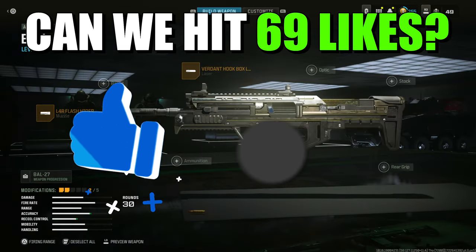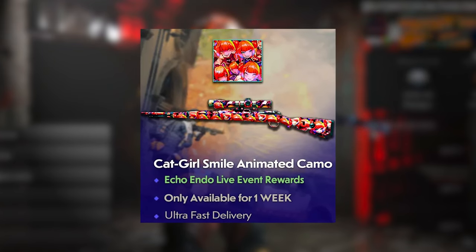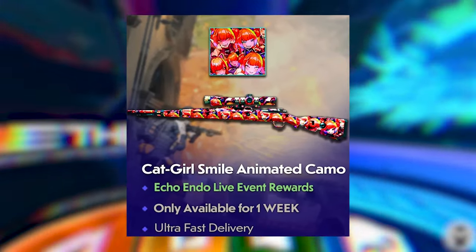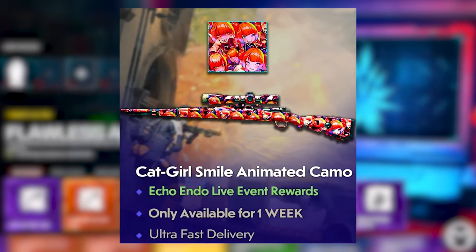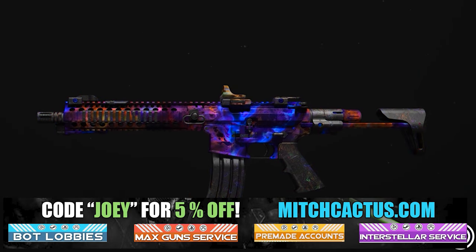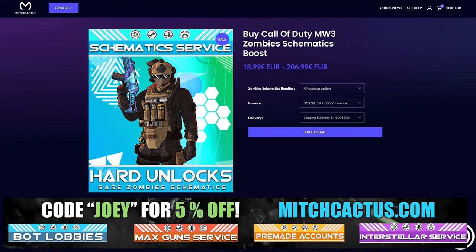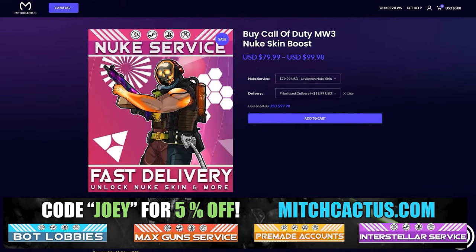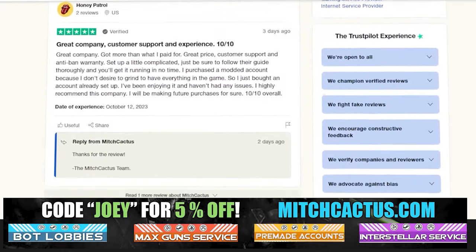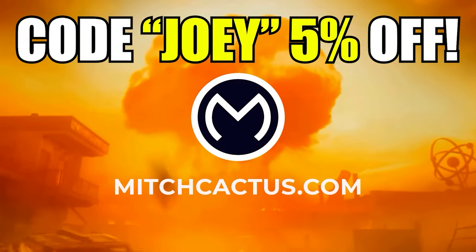You can actually go to Mitch Cactus right now and get this straight away without having to grind for hours to get XP. It offers a lot more — camos and more camos for both Modern Warfare 3 and Modern Warfare 2. He's also got pre-made accounts for Modern Warfare 3, zombie schematics boosts, and the nuke skin boost, with over 10,000 customer reviews. Use code Joey for five percent off — links in the description.